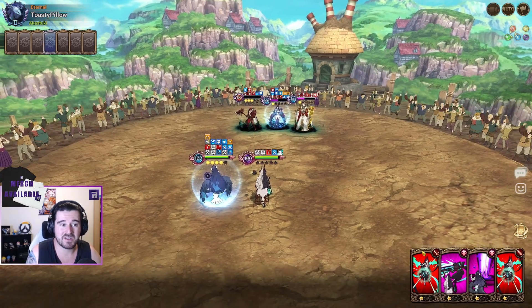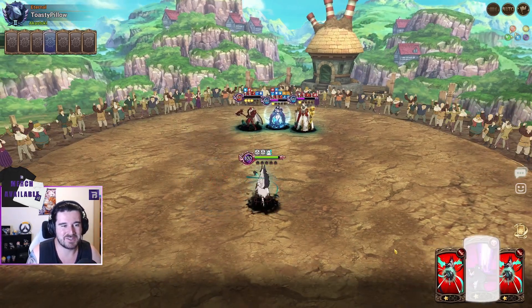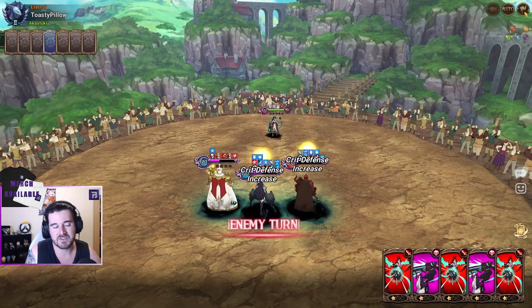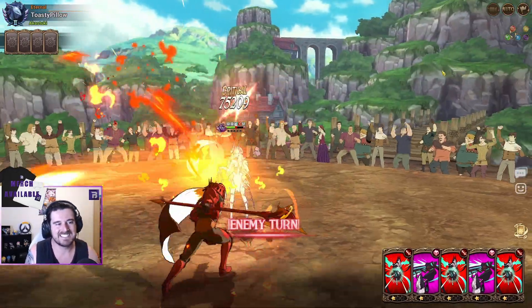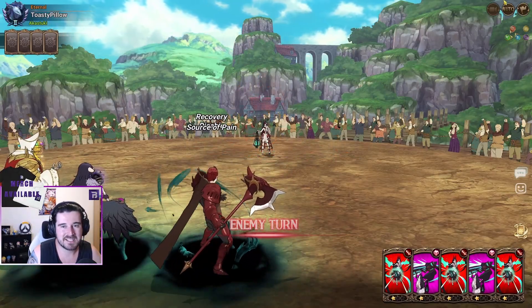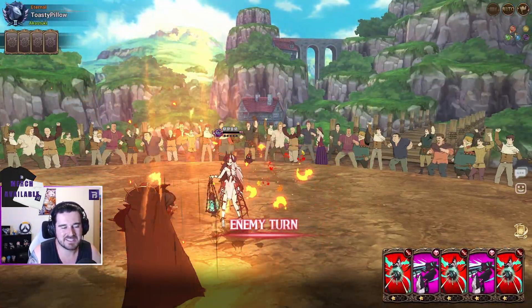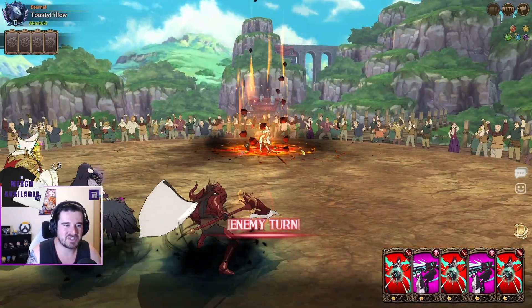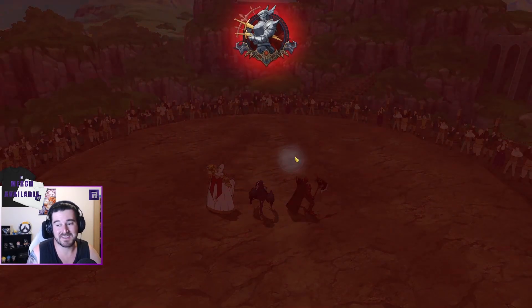Bloss. This is going to hurt I think. See, that was nothing because we had no crits. I'm very worried — Tear's on 1 HP. Tear's about to kill my entire team. Okay, that didn't work because of the death brand as well. I probably would have trusted Tear to kill there — that probably would have killed. I'm not really sure. I really wanted it to be better than this.